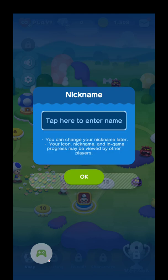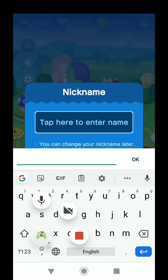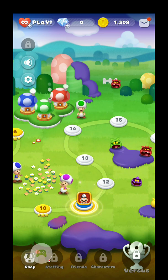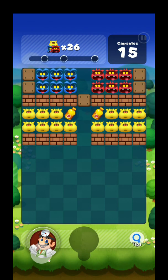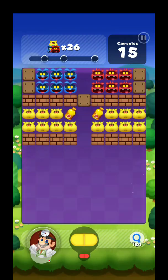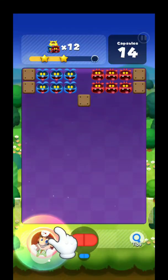I clicked yes — I have no idea what I clicked yes for. Oh, I can set my nickname. What's it gonna be? It'll be Blind — because I'm so blind. You know, when I was deciding my channel name it was really between Normal Gamer and Sublime Gamer — it was an easy choice.